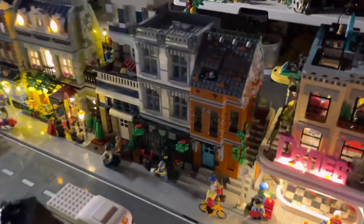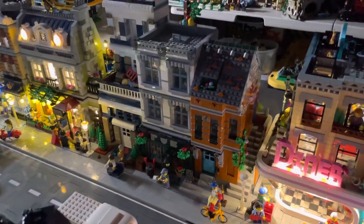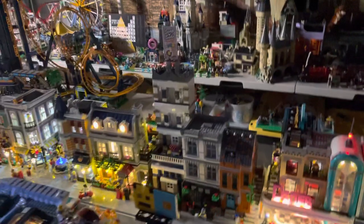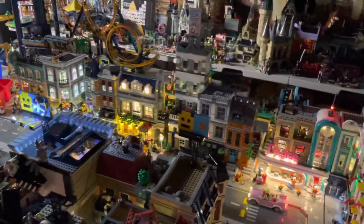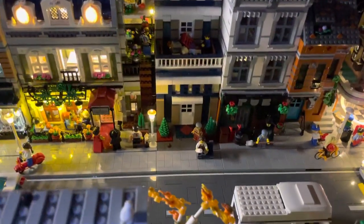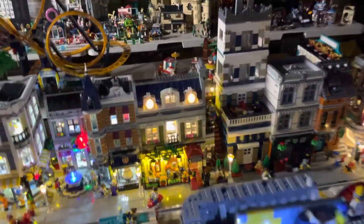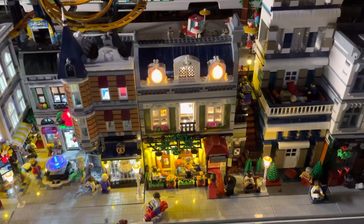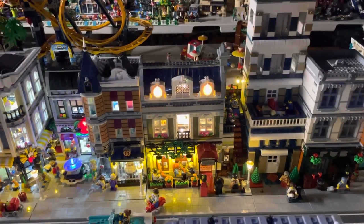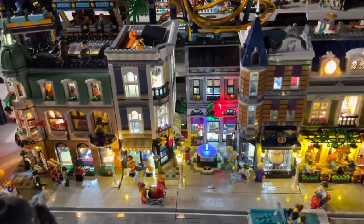I still have to do a couple of the Rebrickables. Here's the corner garage, and I turned it into a pub that I found online. Then another custom building — I have a hoagie shop in my area called Lee's, so this is a little ode to that, and then I just put a couple apartments above it. Still have to light that one up. Next to it, we have the Parisian Restaurant, which I think might have been the first modular I ever purchased. That really started the want of doing a LEGO City, and that was after seeing the LEGO Movie.